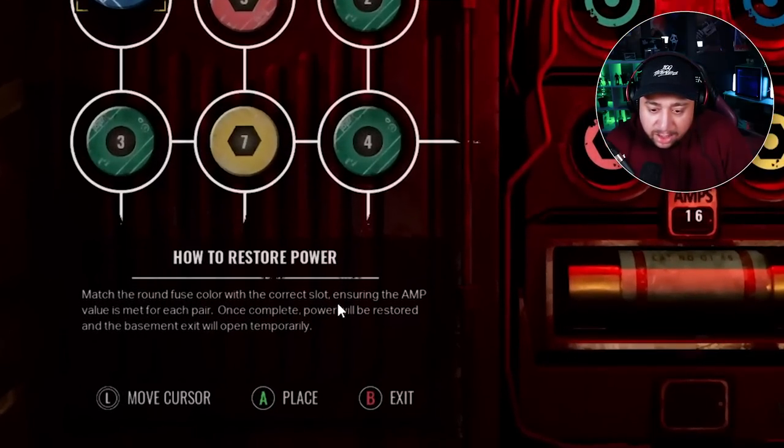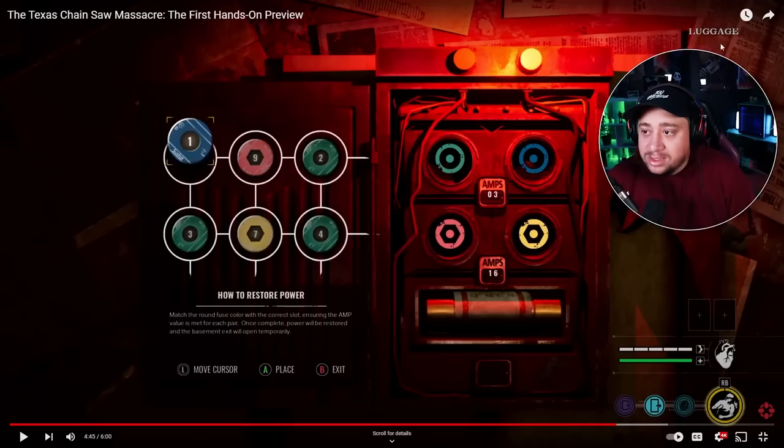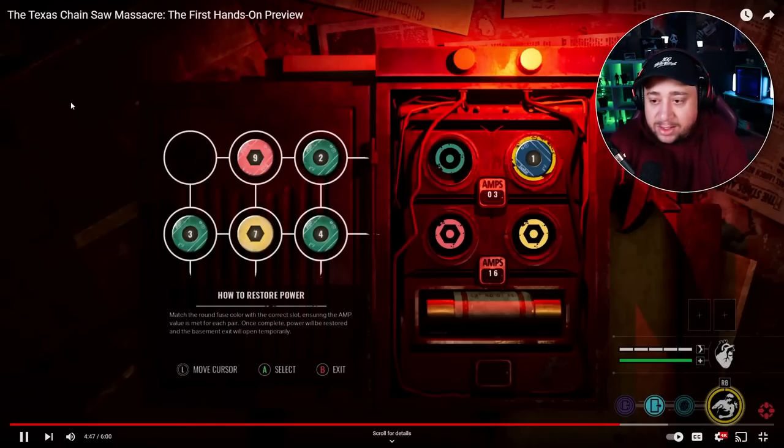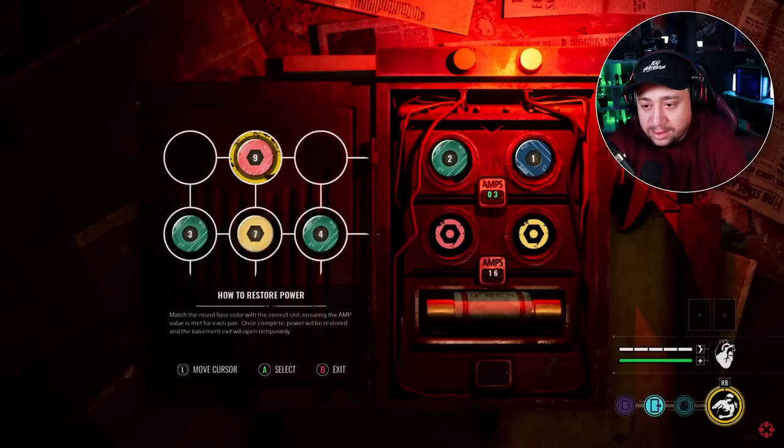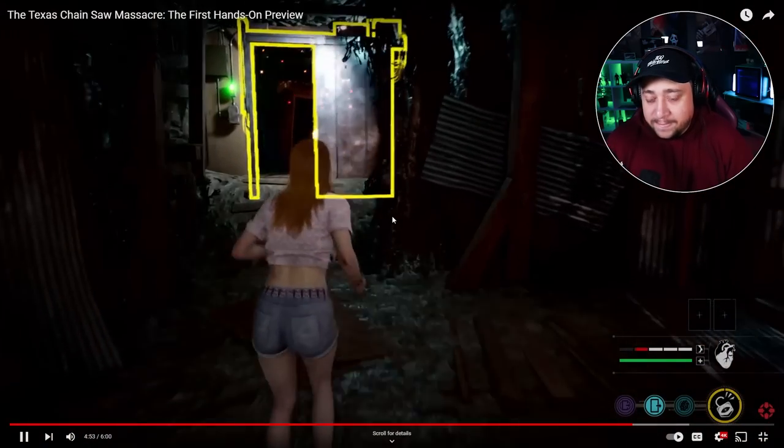There's an objective here — restoring the power. You have to match the fuse color with the correct slot, ensuring that the amp value is correct for each pair. Once completed, power will be restored to the basement and an exit will open temporarily. This looks interesting — we are a long way from Friday the 13th's sealed jets. The location of all players is visible on the HUD, which is really cool. I wonder if that stays visible the whole time — I'd be panicking trying to do that puzzle while Leatherface is chasing me.